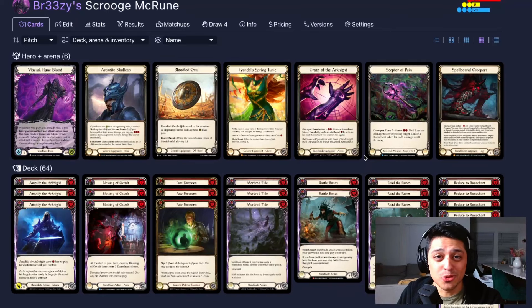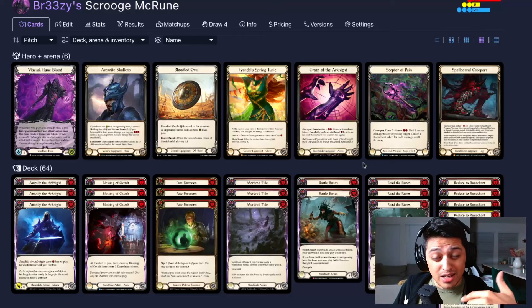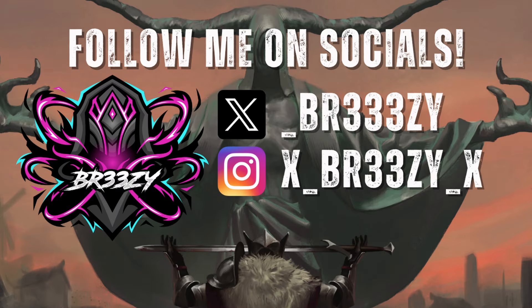That's the list — that is Scrooge McRune. It's RTN season right now, and if you feel gutsy and your local meta is not expecting this kind of Viscerai, you will smoke the field. It is a huge contender right now. If you enjoyed the video, please leave it a like and subscribe to the channel so you don't miss out on the progress Viscerai is going to be making. Drop me a comment and let me know if this list is working for you. Until next time — adios.